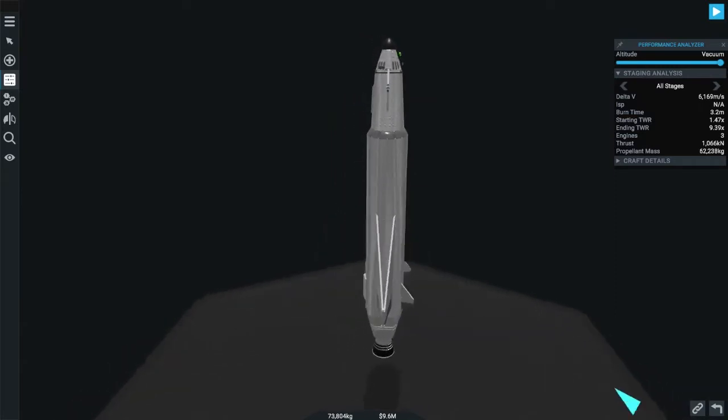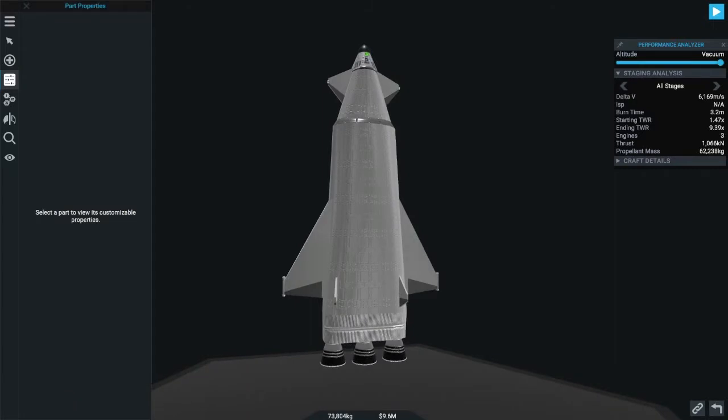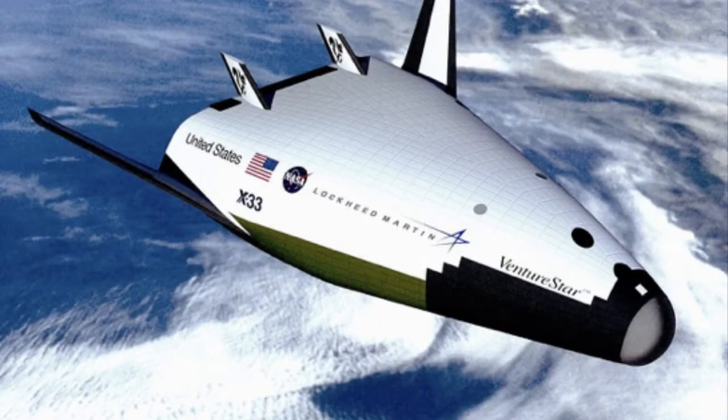A SSTO on the other hand doesn't detach any stages and is often designed to return to the surface after completing its mission. Lockheed Martin's Venture Star was a SSTO launch platform designed to be fully reusable.